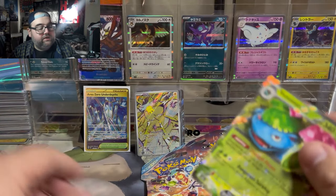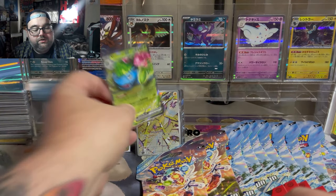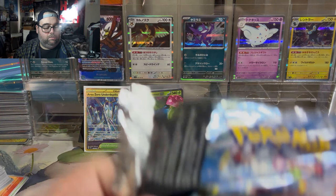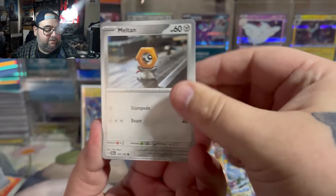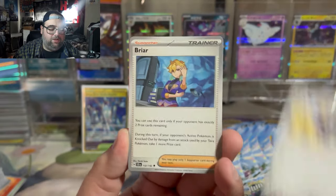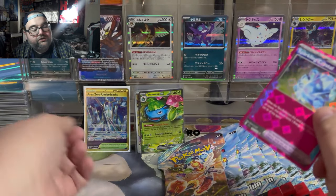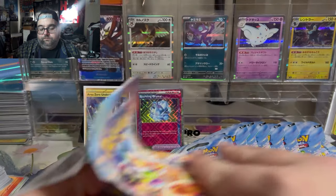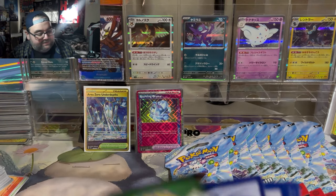We got a Venazar EX — I'll take it. We've already pulled Blastoise, so Venazar is another good one. Ooh, we got an Ace Spec — that's nice! Hopefully it's one we haven't seen. We've seen Sparkling Crystal and the tree — I think the tree is the most playable one. Did not want to see Sparkling Crystal again, but I'll take it. It's another textured hit, which means we beat the booster box ratios on textured cards.